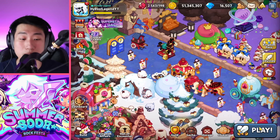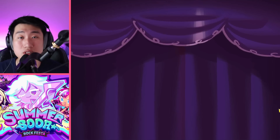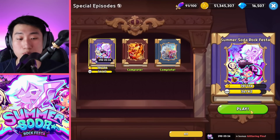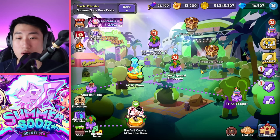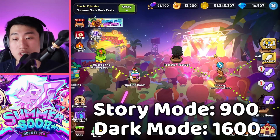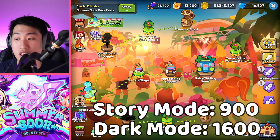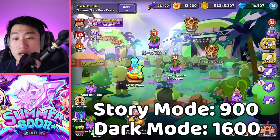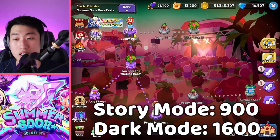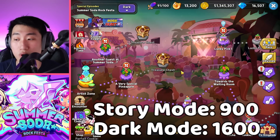We cannot forget about the story. The special episode is going to grant more pins, just like they did with the special episode of The Legend of the Red Dragon. From the story, there are 18 different stories involving battling for a first-time clear, giving a total of 900. There are also 20 stages where you battle and gain 80 pins per first-time clear, 50 for the story portions, and from dark mode it's a total of 1,600.